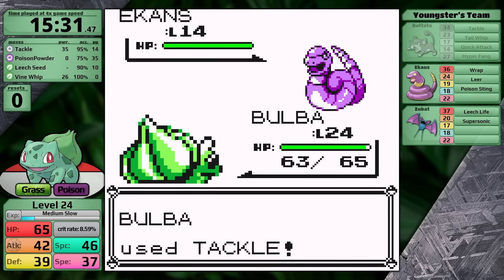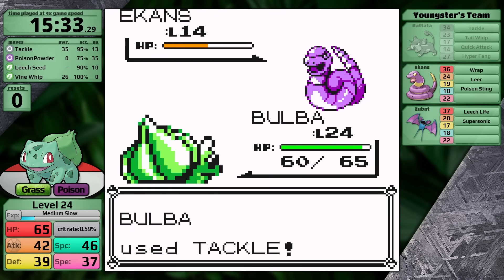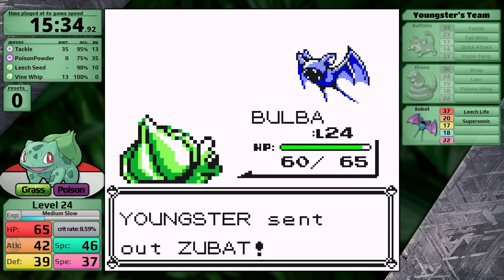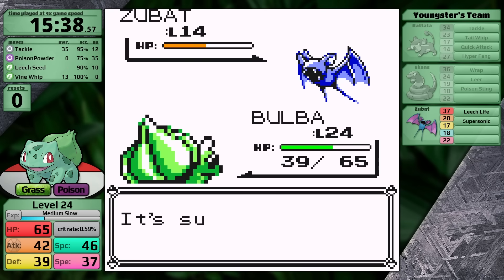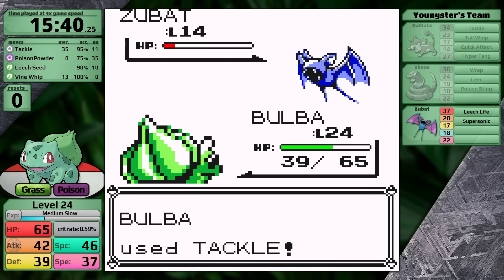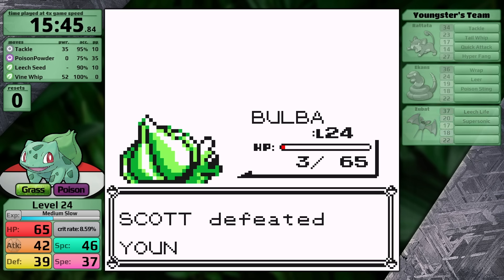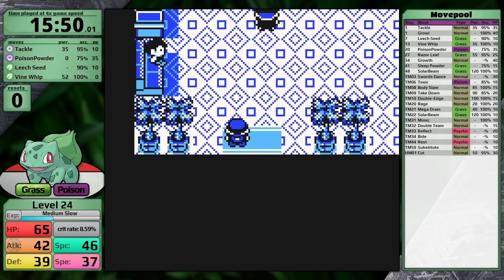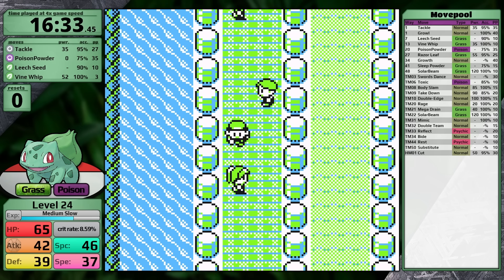With Bulbasaur, I really feel this gameplay loop being emphasized at the most microscopic level. Each individual early game trainer feels like a mini-challenge, with a reward of leveling up and gaining stats, and then in anticipation of the next battle I'll use an item and save. A Zubat on Nugget Bridge is terrifying for Bulbasaur — not only can it cause confusion with Supersonic, but Leech Life in Generation 1 does 4x damage to Grass/Poison types because Bug is super effective against Poison. I barely make it through at 3 HP and have to backtrack to the Pokemon Center to heal, then buy more potions.